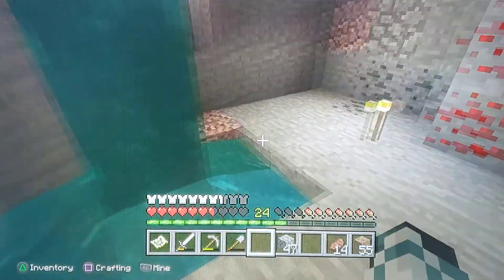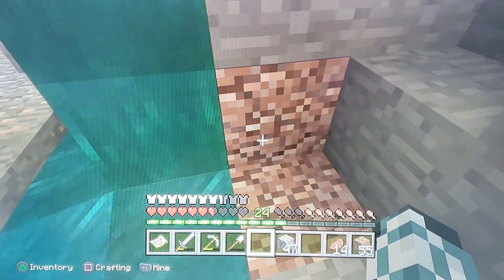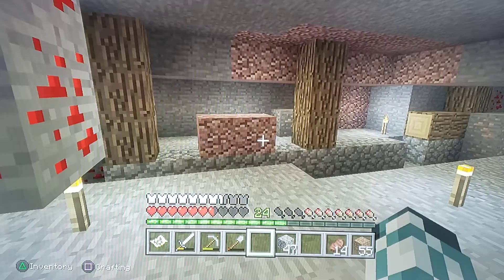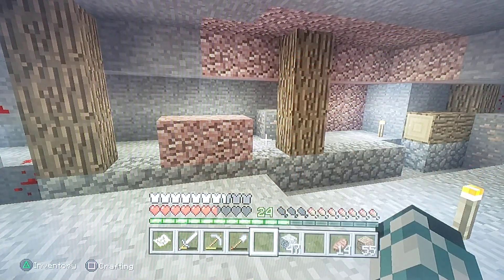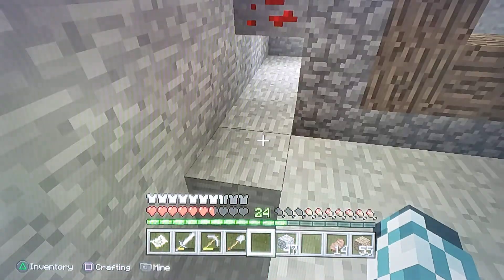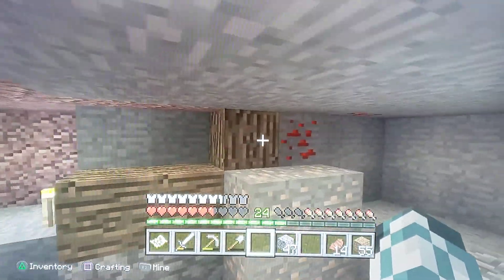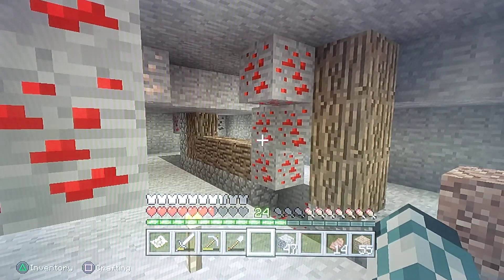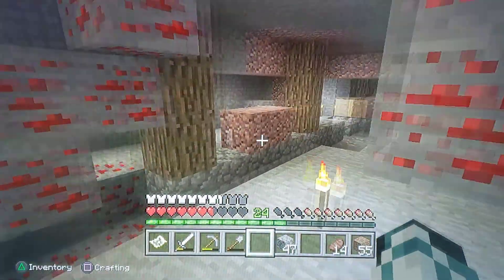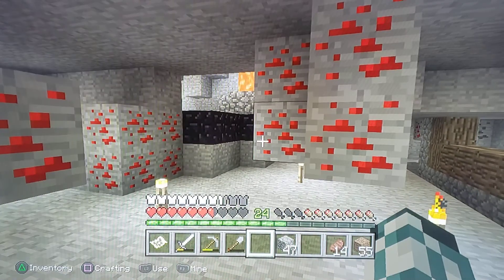It took me a minute to get it exactly perfect because the block where the water is and these three is the very center of the base, and we wanted to make sure the structure was positioned exactly perfect. The width of the base from corner to corner where the castle parts are is actually 26 blocks wide, because from the wooden pillar to the other wooden pillar is 20 blocks, and then there's another three after that on each side.